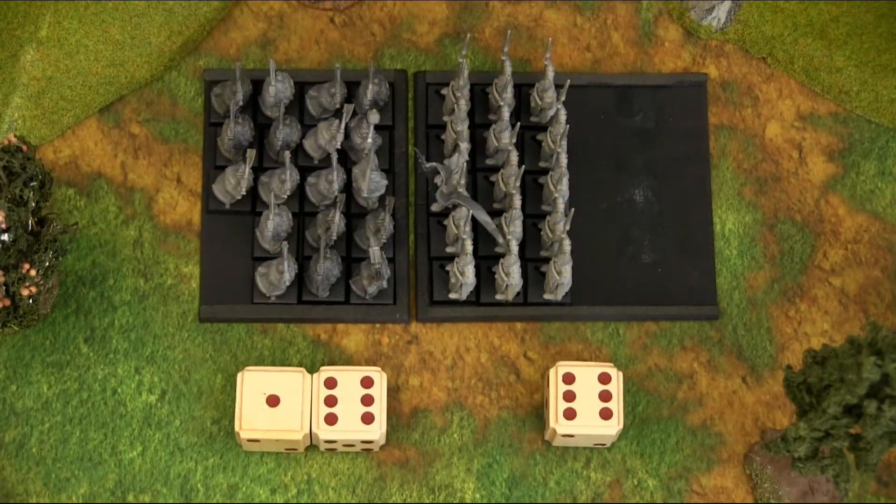A break test is simply a leadership test that has been modified by the results of the combat. In this case the dwarves beat the high elves seven to six, which means the high elves have to modify their leadership by one point — the difference in the combat. So their leadership goes from an eight down to a seven, meaning we have to roll a seven or less in order for them to stay put and not flee.